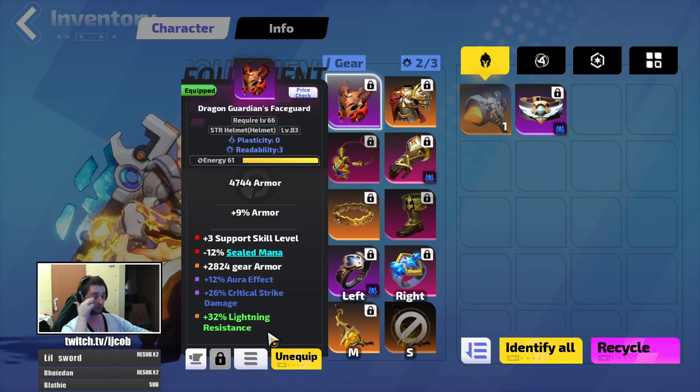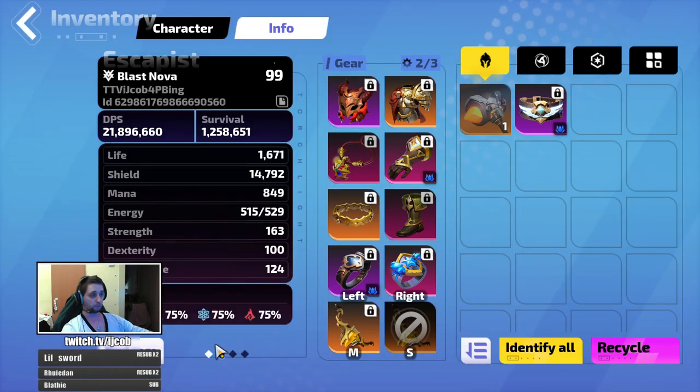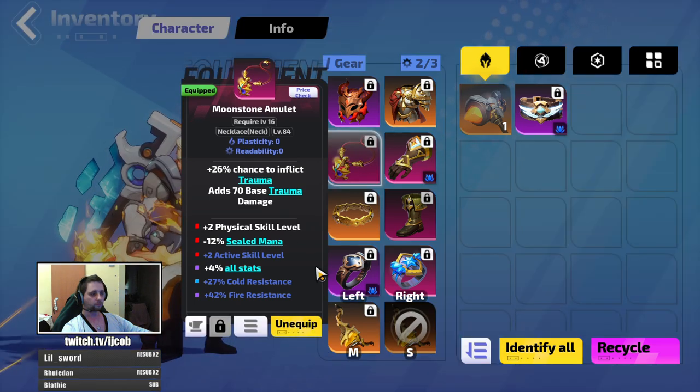For gear: the helmet wants plus three support skills, sealed mana, and armor — those are the core mods. Aura effect is important because you have five auras, so aura effect wherever you can take it scales five of your buffs. Also crit damage and some resistance just to get you capped. For the amulet, plus two physical skills is a little bit better than plus two active skills because it scales your physical damage support and your Acuteness Imbue as well. Plus two physical damage on the amulet with sealed mana is ideal, and if you can get plus active skills on top, great. Then resistances, crit damage, or crit chance.